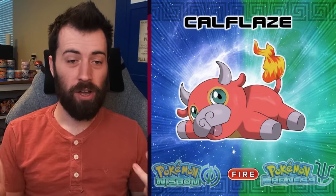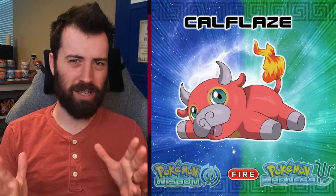Starting us off, kind of odd, but the Fire Starter is starting us off — usually it's the Grass Starter, but we have the Fire Starter Calflase, which is a Fire Bull Pokémon, going along with the Chinese Zodiac ox. So we've got a bull. I'm imagining, because this is a Greece-based region, we might be getting a Minotaur kind of thing as it evolves. But right now, it's just pretty cute and simple.